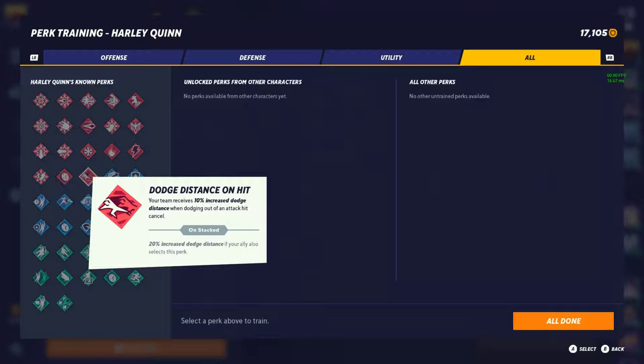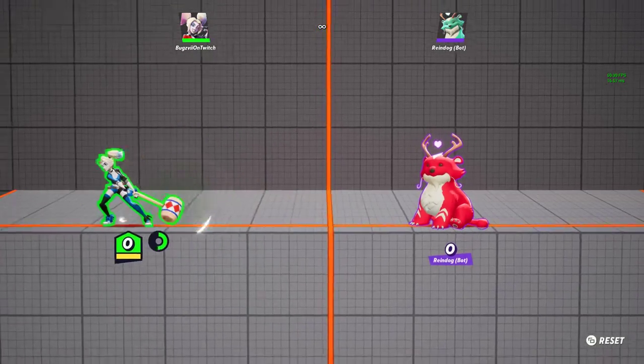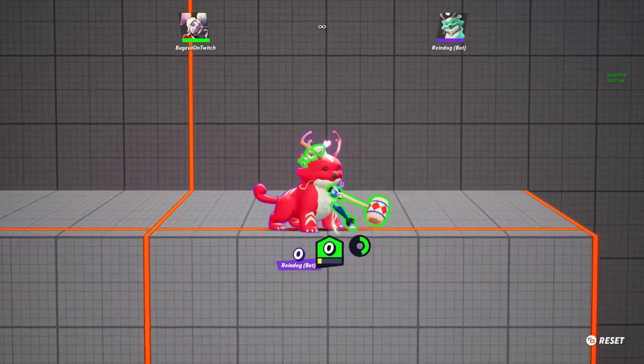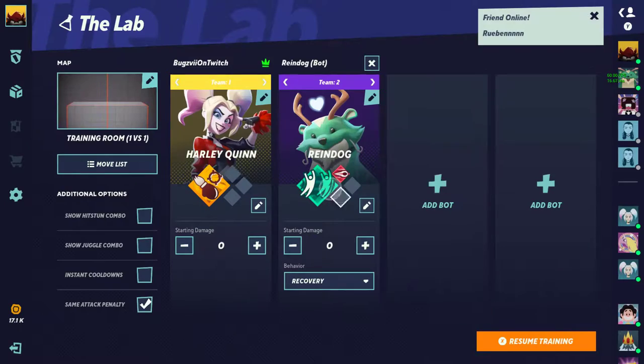Dodge Distance on Hit — your team receives a 10% increased dodge distance when dodging out of an attack cancel, 20% if your ally also runs it. I'll show you this because a lot of people don't know: there are some moves you can actually cancel in this game, similar to a traditional fighter. You charge up an attack, dodge, and cancel it. Having this perk makes you go way further when you do that — and imagine it with both you and your opponent running it, you'll go much farther.